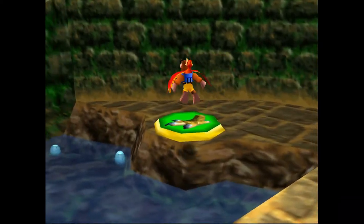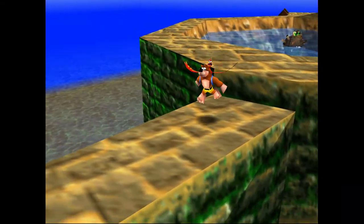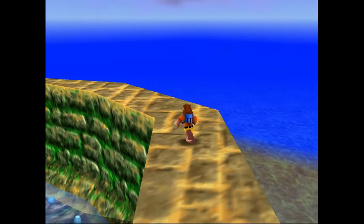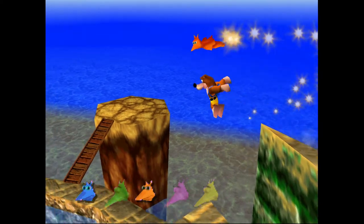Moving past that, we're going to be using the Shock Spring jump pads to jump up here near these — I see them as like tide pools. I don't know how the tide got up here this high, but maybe the tides are crazy in the Banjo-Kazooie world.